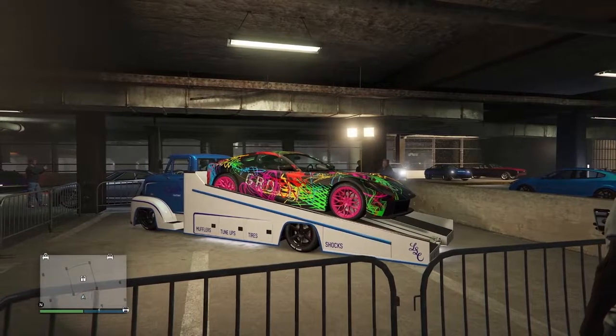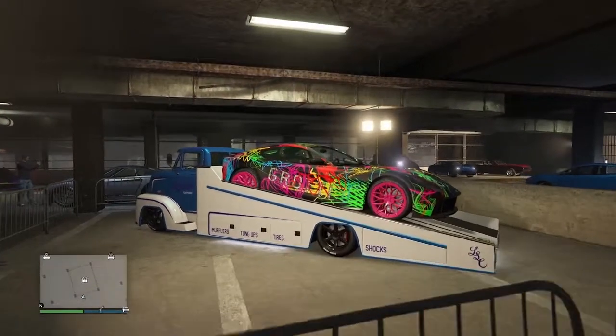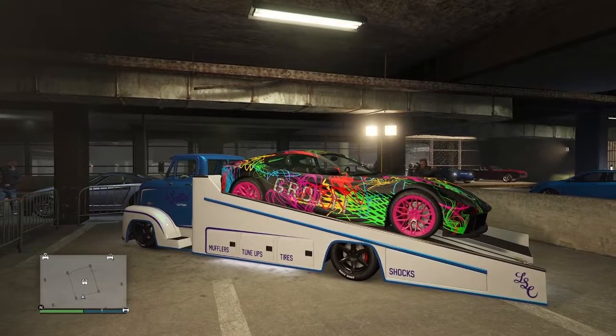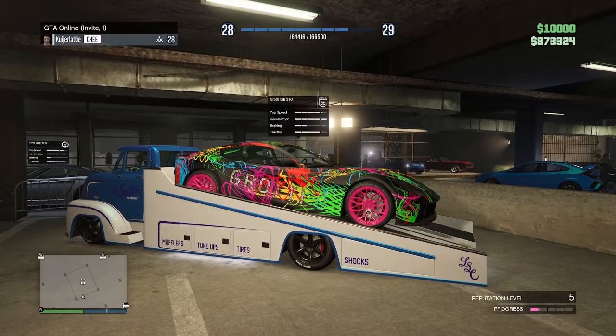Another week, another set of GTA Online bonuses. I'm Kuik and today we're starting off with the Tunis Prize Ride Vehicle. This week's vehicle is the Grotti Itali GTO with a wild livery. The challenge is super simple — place top 3 in 5 Car Meet Series races.